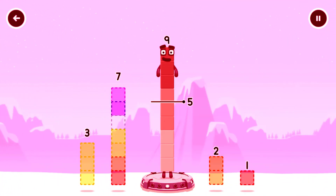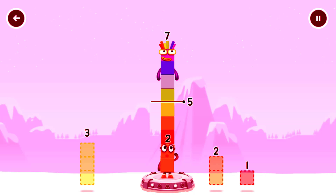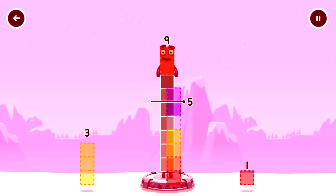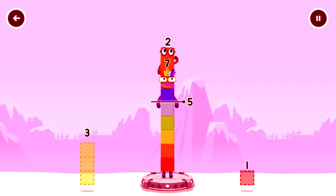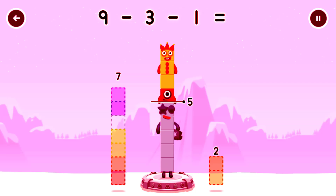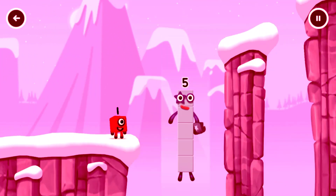Take number blocks away from nine to leave five. Two, three — try a smaller number. Seven, that's not quite right, try again. Have another go. Three, you've cracked it! Nine minus three minus one equals five. High five, yes you got it!